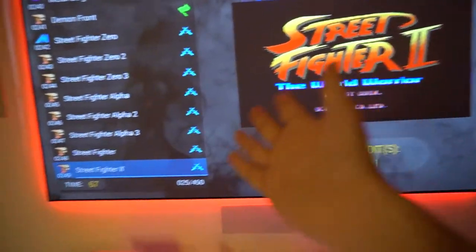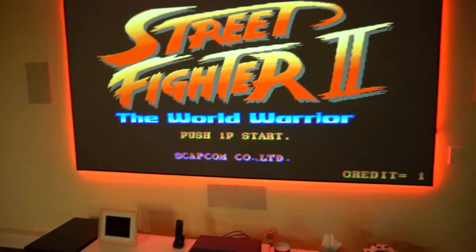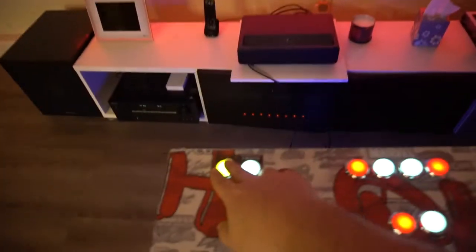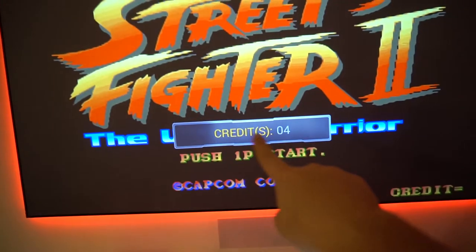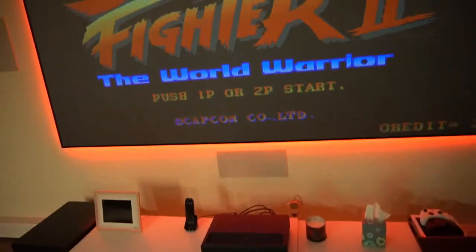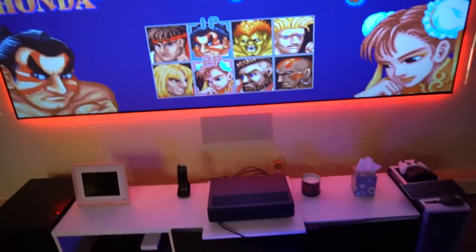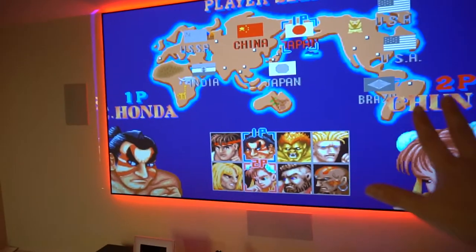When you're ready to pick a game — let's try Street Fighter — press button one and it will enter. If you want to add more players, insert more coins. You'll get a screen showing credits, then press player two start to bring player two in so you can play together.